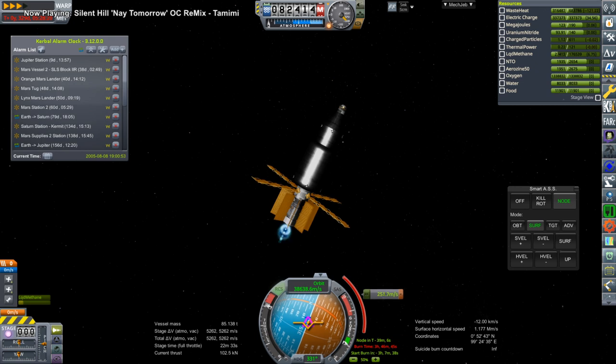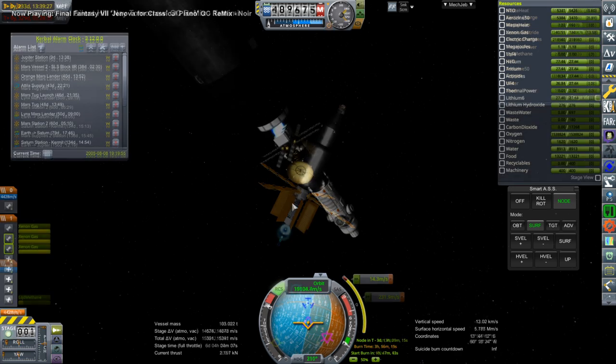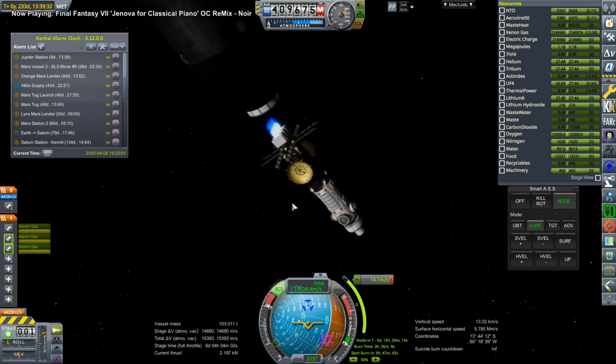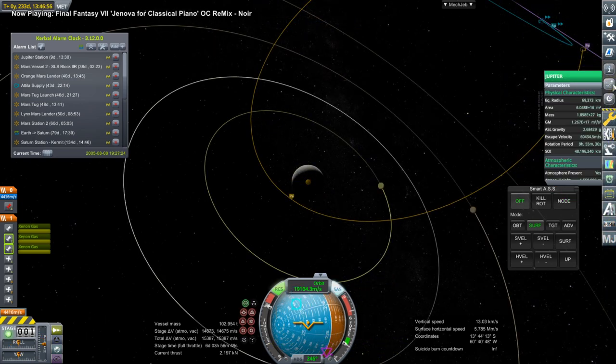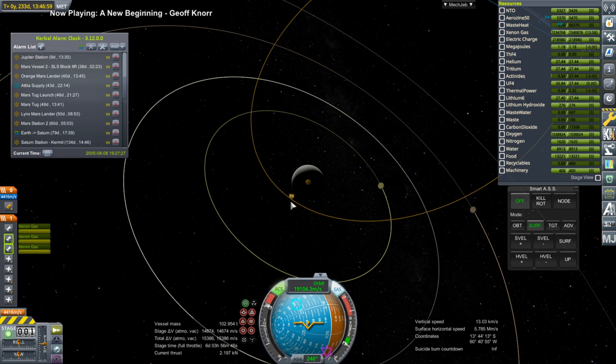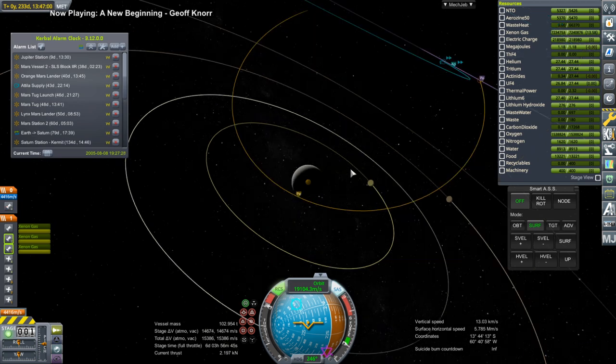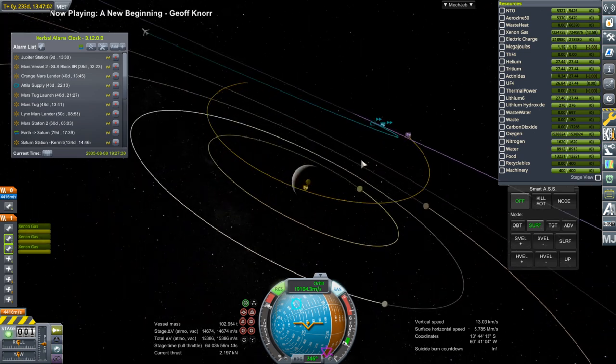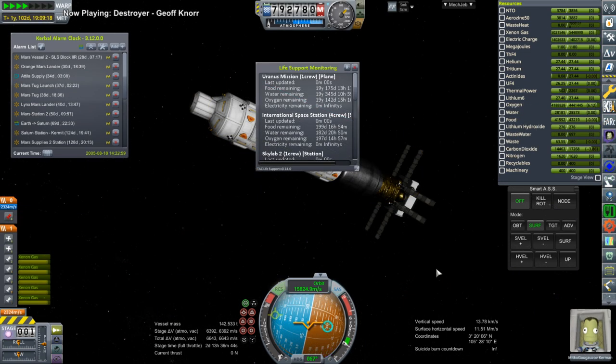This is an Attila supply mission — one of the spare supply missions for Mercury that we had sent — and we are getting it closer to Mercury with that burn. And this is a Jupiter station that we launched before, needing its mid-course adjustment, which is thankfully just 14 meters per second — very nice. You can see it's resulting in a pass at Jupiter. I was checking the atmosphere to make sure we're not too close, and it's on its way.